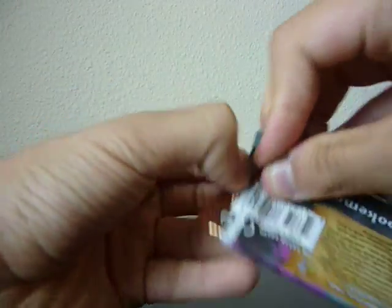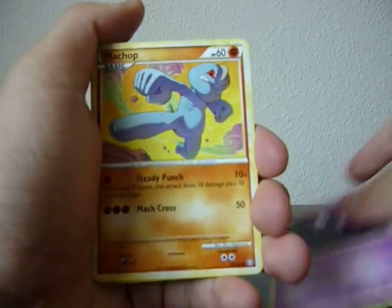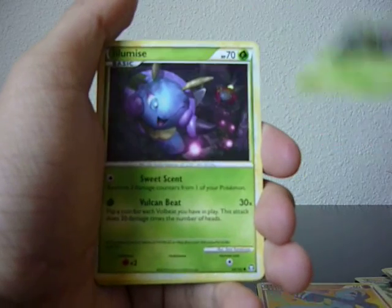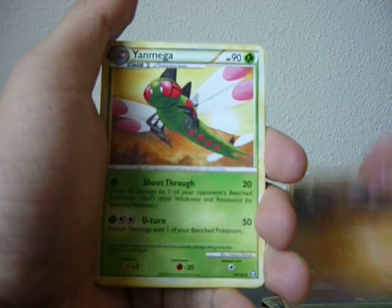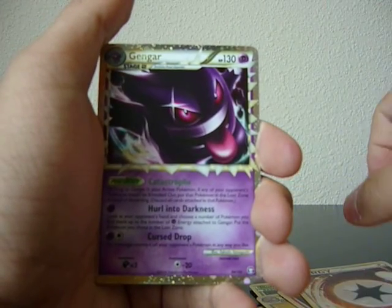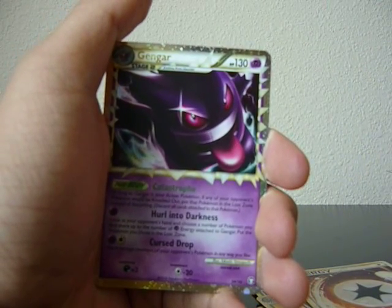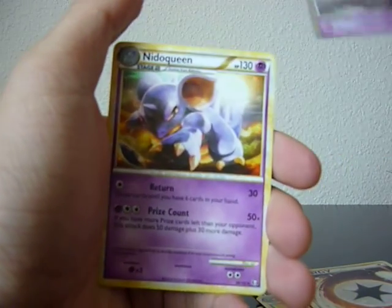Last pack, Triumphant. In this we have a Ghastly, Venonat, Illamese, Cubone, Yanmega, Magmar, a Rescue Energy, a Gengar Prime — wow, two Primes in a box! That is pretty good. A Gengar Prime and a Needle Queen.